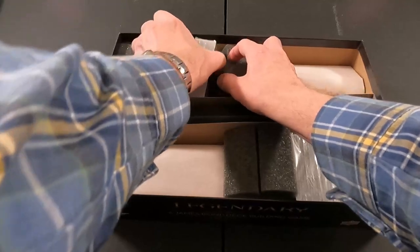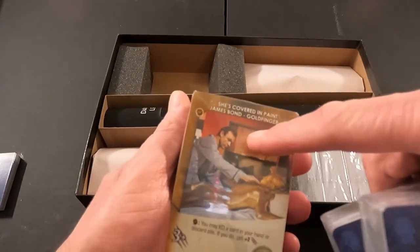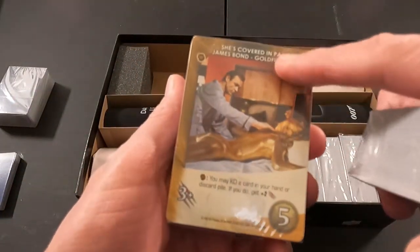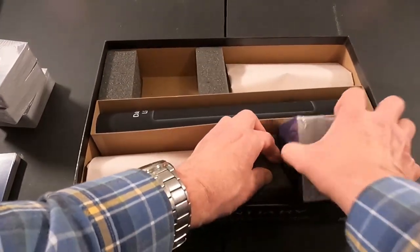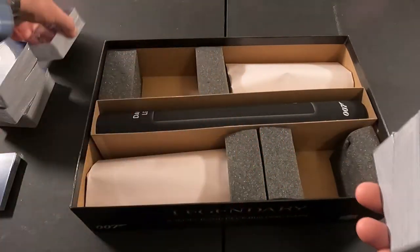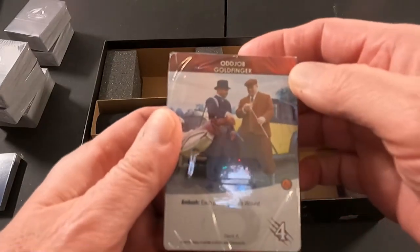Looks like three different decks here. Haven't unwrapped them yet, but I can see James Bond and Goldfinger on the card backs. Same thing on the next one — there may be duplicates in here. And then in this section we have Goldfinger again, a water pistol card, Andrea Anders, and Odd Job.